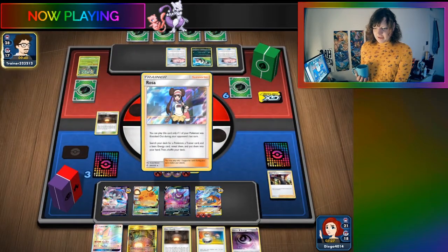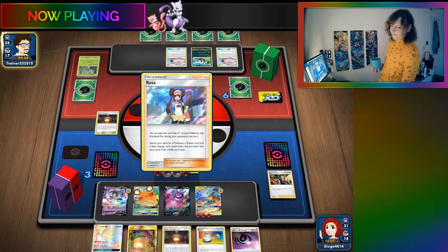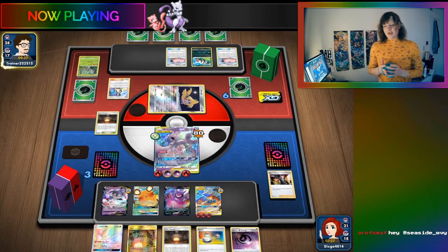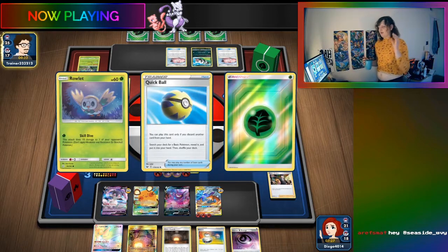Picaram can just go first and then use Electro next turn. Picaram doesn't mind going first or second - it can play Hammers, Turbo Patch, anything. Picaram is the most adaptable, versatile deck.